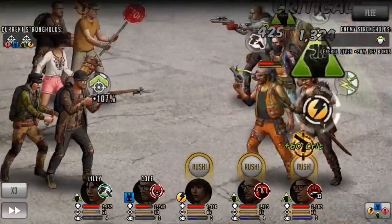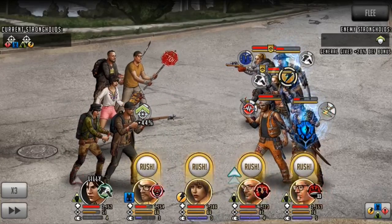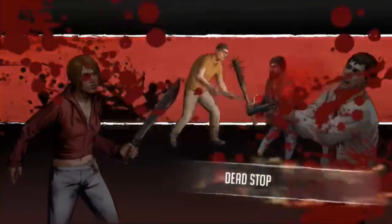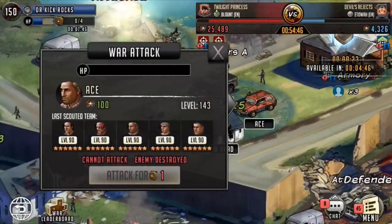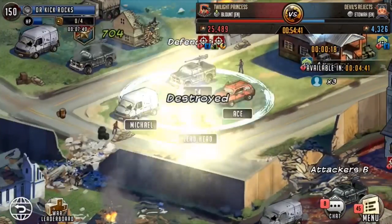Right now it's just a heavy damage team between James and Sean — they produce so much damage — and then there's a bit of control between Lily and Cole, while Camilla kind of just brings it all together by being that attack lead that I was missing because Jackson was an absolute wreck in my opinion.